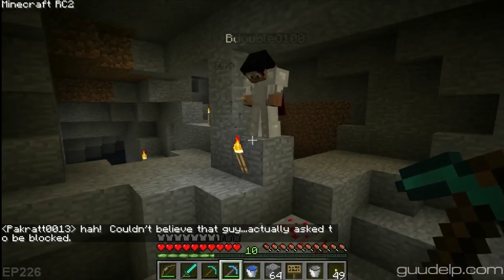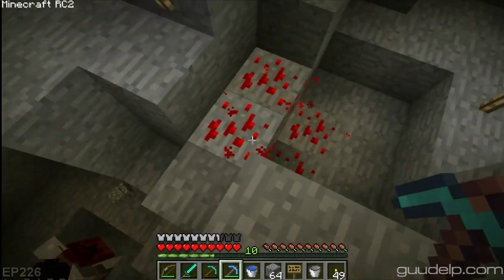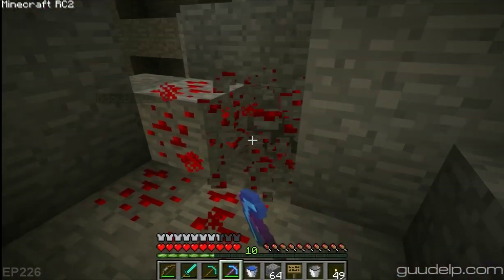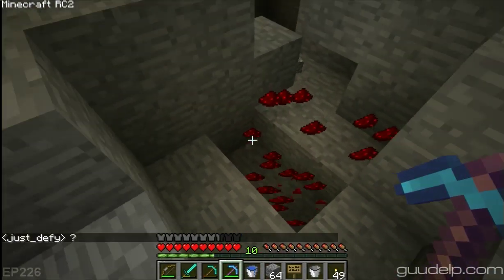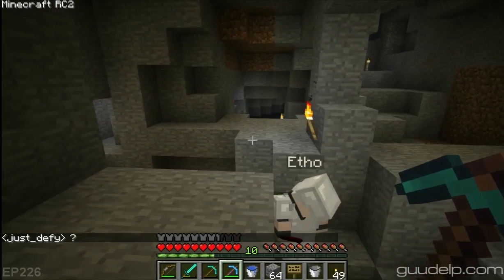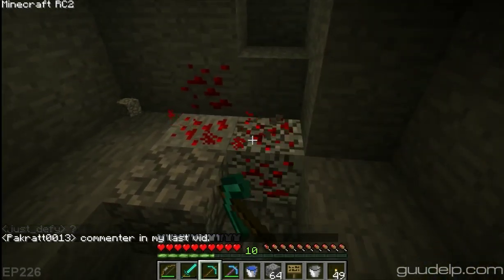Do you guys want some of these diamonds? Oh, I'm fine. I just end up making boots out of it or something stupid. You want that redstone, Etho? Yeah, it's yours. Let me hit this redstone for Etho. There you go — there's tons. There's a big old pile of it. Good old fortune.